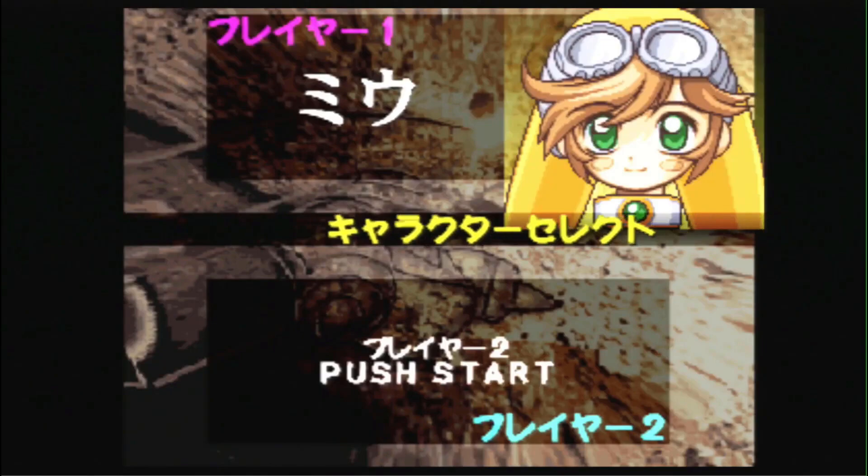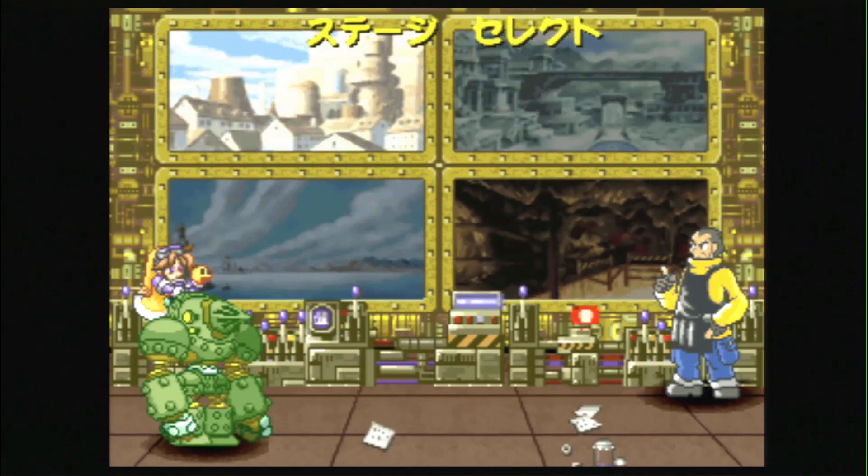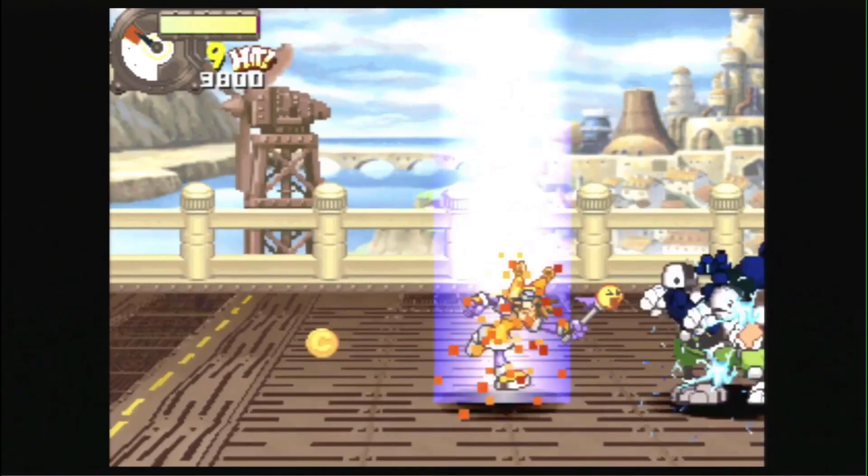You can pick between four characters. The only one I remember by name was Ko, the main character. Another character, Mew — I think that was her name — she rides her mech, and the mech is pretty funny because she has trouble controlling it. It actually explodes sometimes and then you'll see her fighting by herself until the mech comes back. She's one of the cool, unique characters in this game.